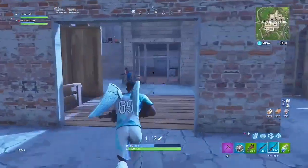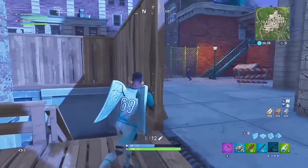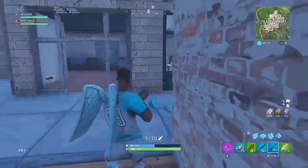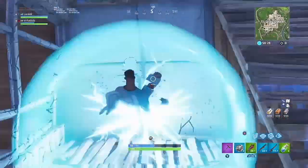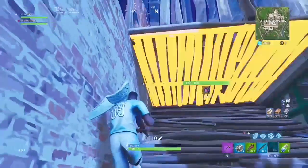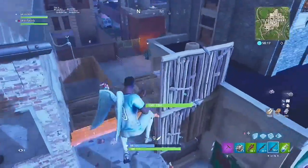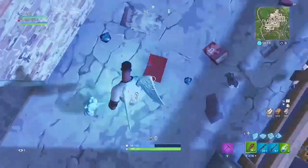The second combination I like to use is the most well known of all 3, which is the pump or the heavy with the drum gun or any type of SMG. Once again the pump or heavy doing a lot of damage in one shot, then spraying them down with a fast fire rate doing over 20 damage every bullet, having easy eliminations and sending people back to the lobby quicker than ever before.